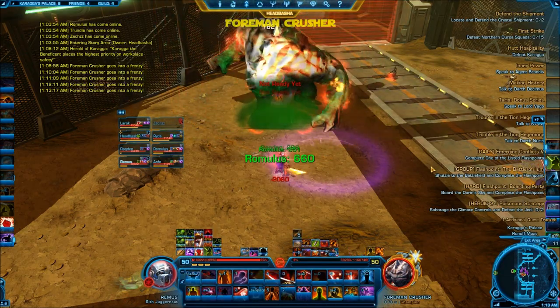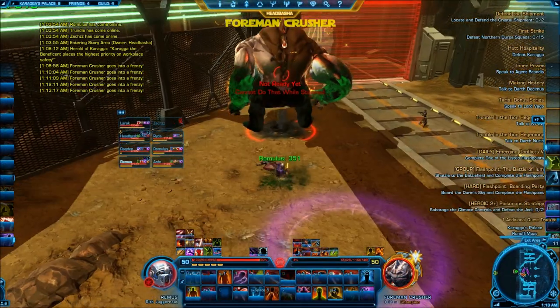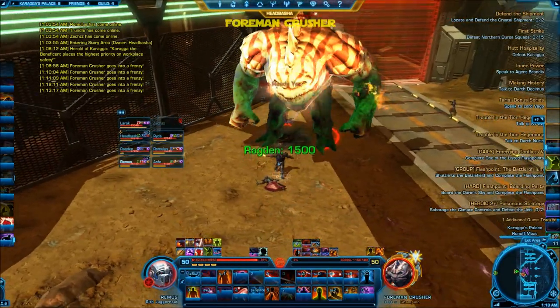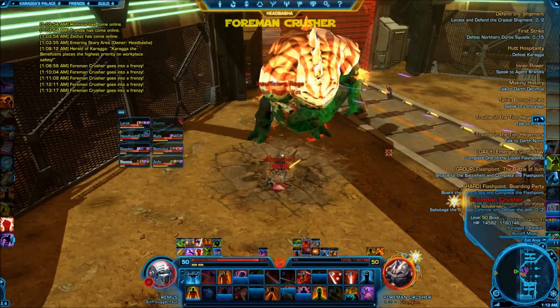There you can see our Assassin DPS behind the boss die. We're not sure how he died — we're not sure if that's a mechanic we're not aware of or if it just glitched out. But that's really it — finish him off and collect your loot.